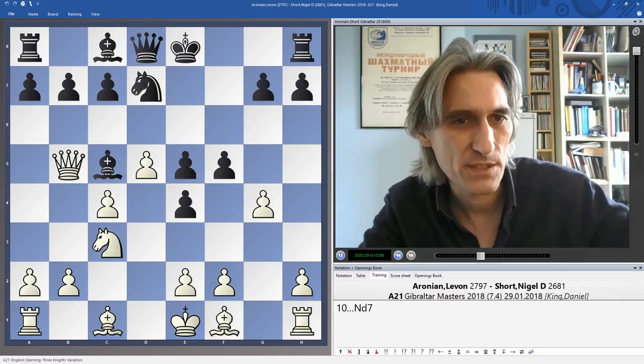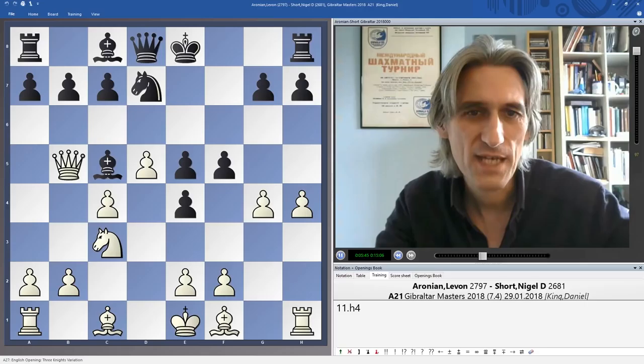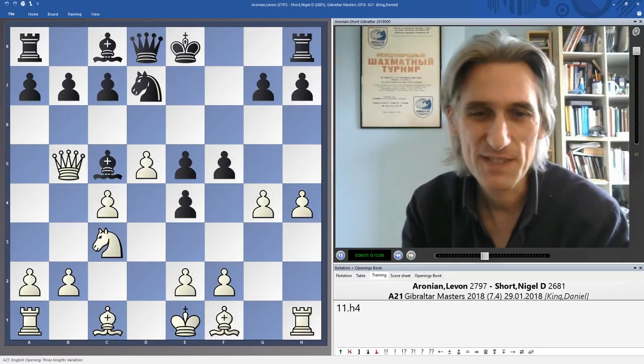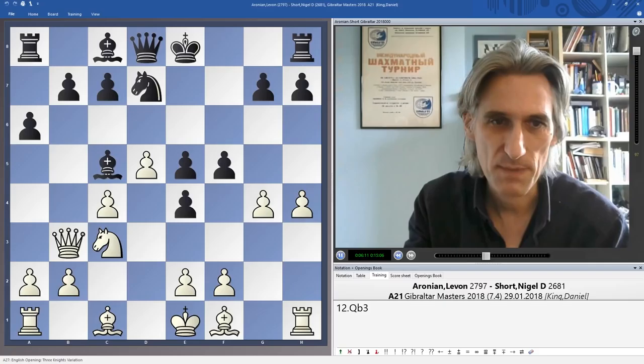If pawn takes pawn, then the queen comes to h4 and that is a bit annoying. Therefore Aronian plays pawn to h4, stopping the queen coming into h4 — and it can be a very useful move anyway, as we're about to see. What an extraordinary position we have on the board after just 11 moves. In some ways it's quite positional what white is doing.